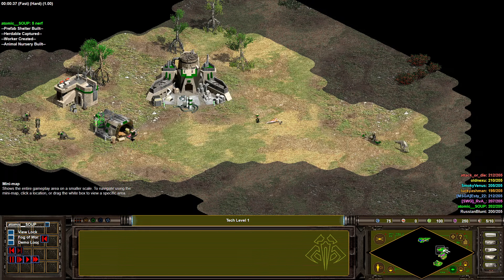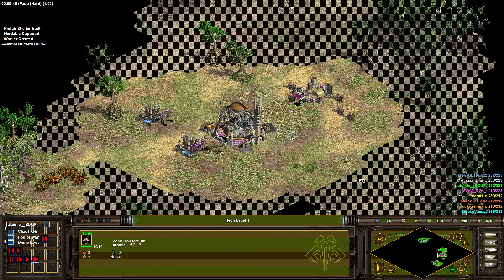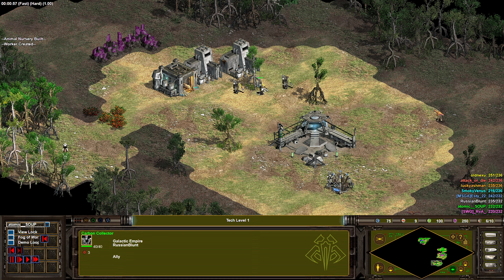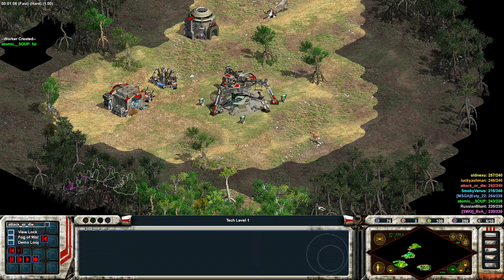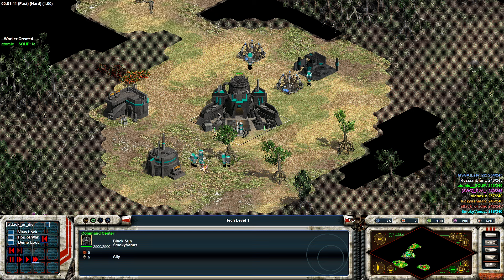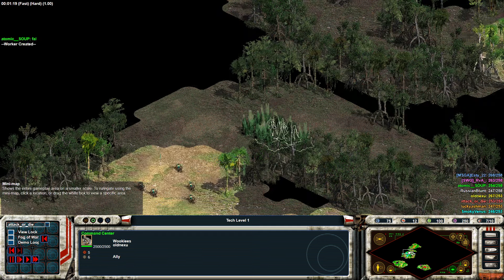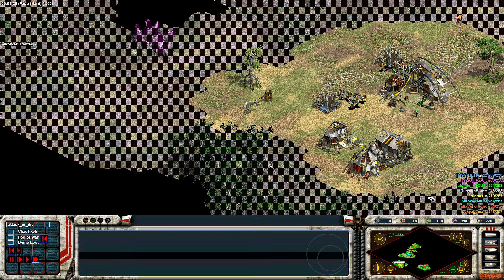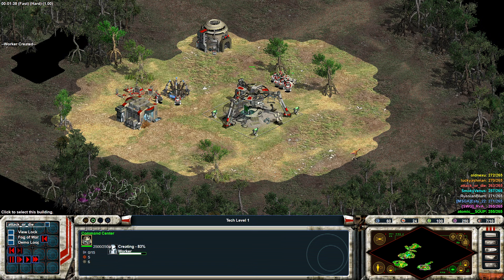In terms of the teams: Soup in the pocket with the Zan Consortium, Alluring full up there. Purple pocket is RVA in the Trade Federation. On the wings, Russian Blunt in the Grey Galactic Empire and Esti in the New Republic in blue. On the other side, Smoky Venus in teal with the Black Sun, Old Nixu in yellow Wookiees, Lucky Ashman as a wing in orange with the Republic, and Attack or Die in the red Rebel Alliance.